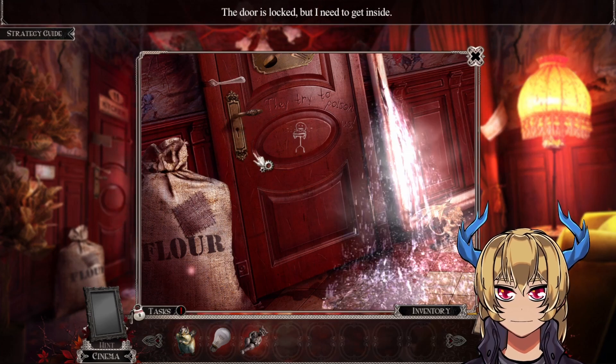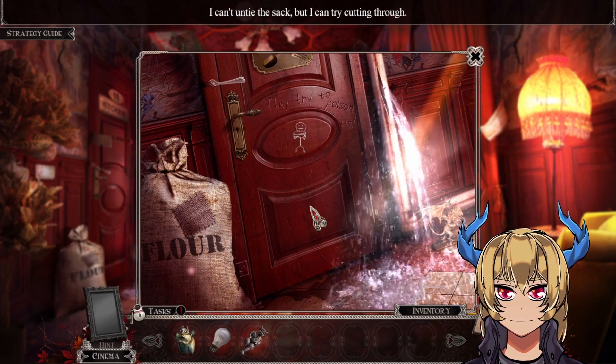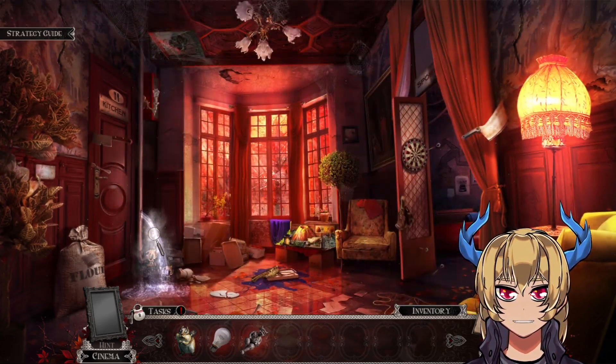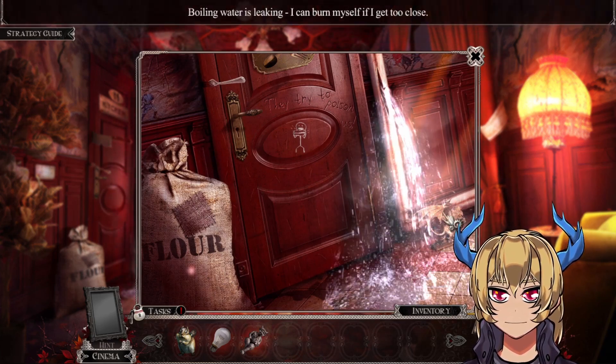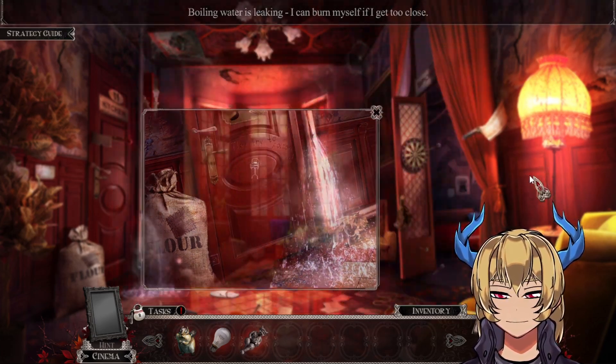It's locked but I need to get inside. I can't untie the sack but I can try cutting through. Wait, I saw a little terror statue, and that statue — boiling water is leaking. I can burn myself if I get too close.